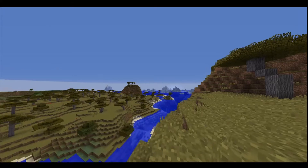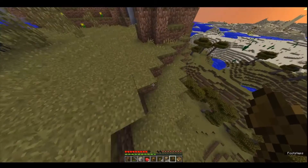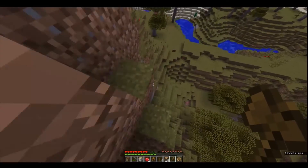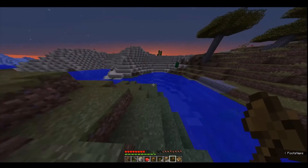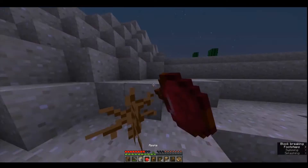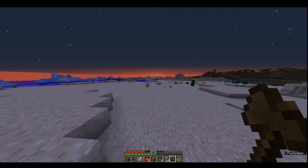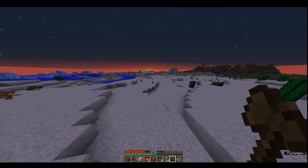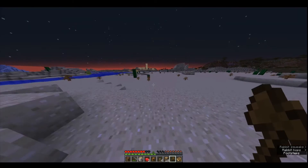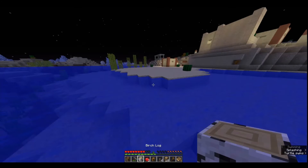I wasn't in F1 mode and I did not notice the village over there. I'm gonna explore that. The sad part is it's in the desert so it's gonna be kind of annoying to get the things that we need. Let's loot this out and then go try and find another village, hopefully in a savannah. Desert temple — let's go! We're just gonna get over here and go to sleep.